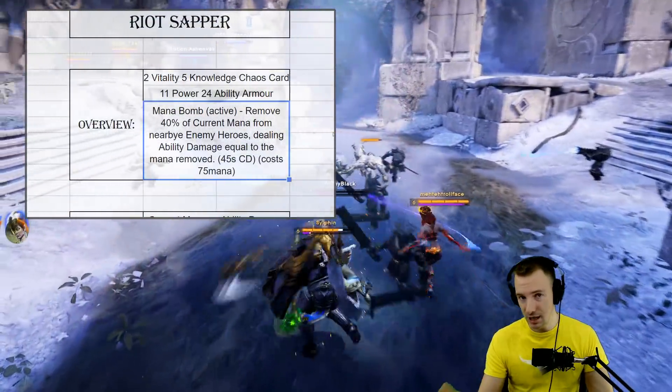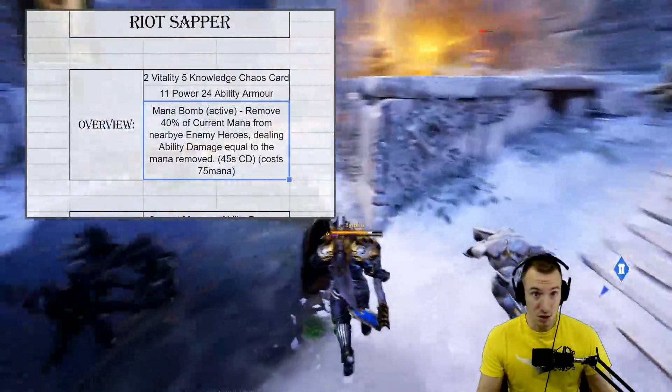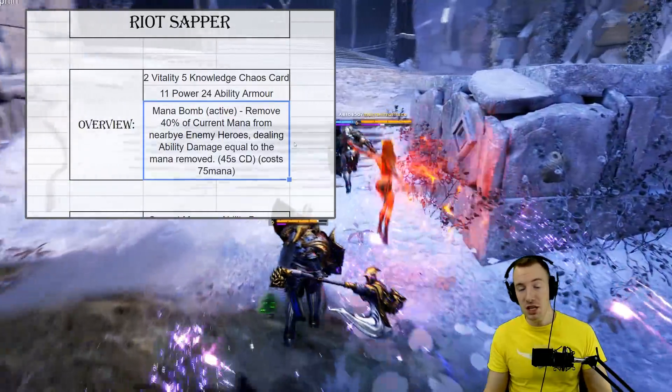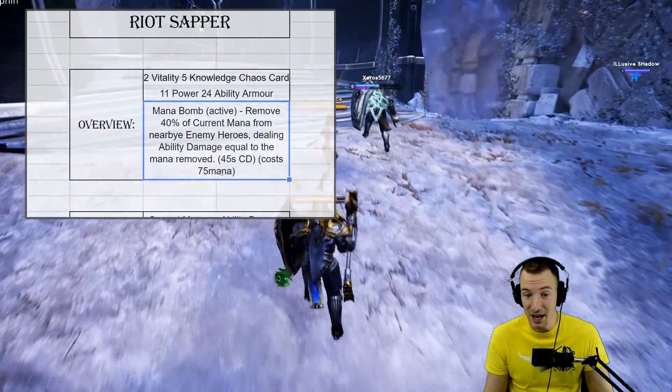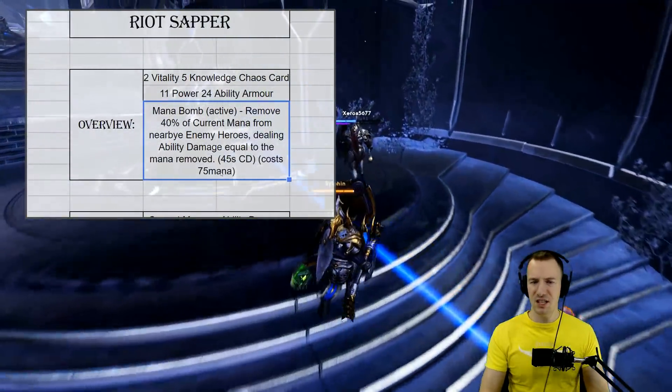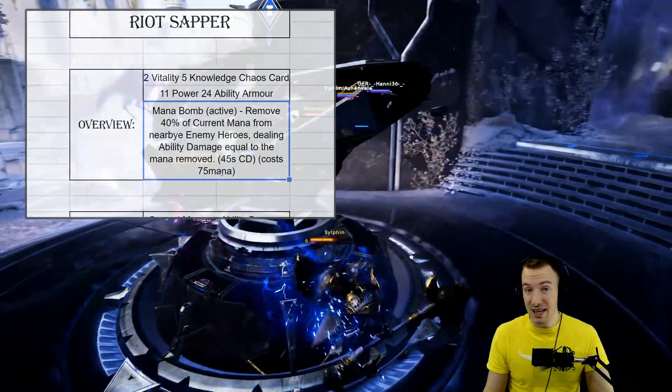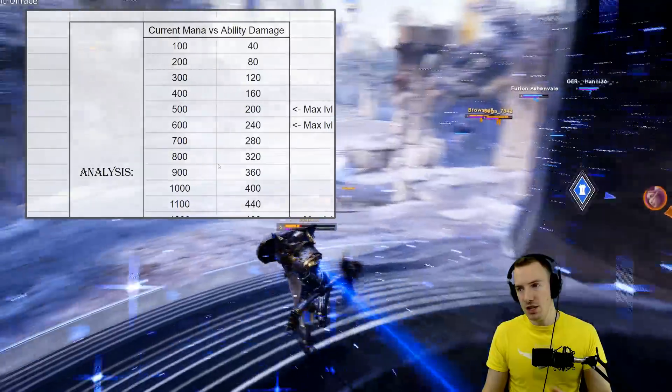It has a 45-second cooldown, meaning you can use it in almost any engagement — every 45 seconds you're likely to be engaging somebody. It costs 75 mana, which isn't too bad in the early game, but in the late game that isn't very much at all.